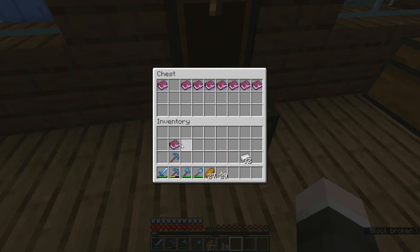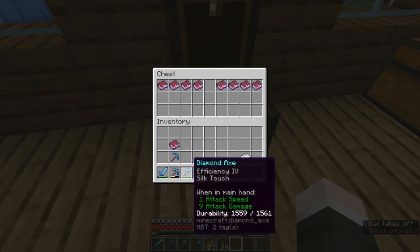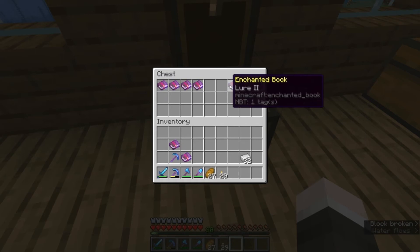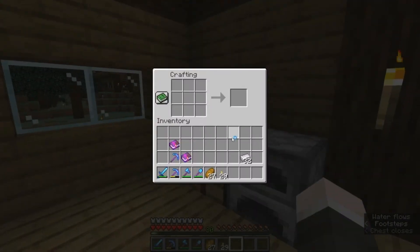We also enchanted tons of books. I've got a Fortune 2 and Impaling 4 book - the Impaling isn't useful but the Fortune certainly is. We've got an Aqua Infinity book to keep around, Power 4 which will be used for a bow, Bane of Arthropods which is used for swords to kill spiders, Thorns which isn't that useful, Unbreaking 3 which could be quite useful for the axe, Power 4 again, Luck of the Sea 2 for fishing rods to increase chances of getting fish, Bane of Arthropods again, and Power 4 again.